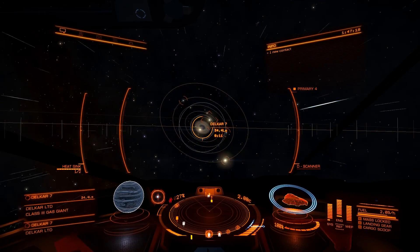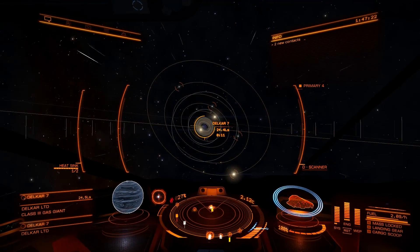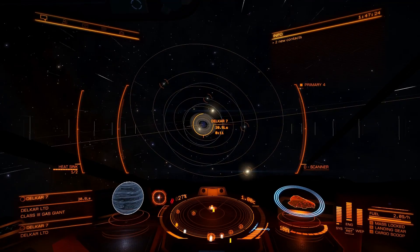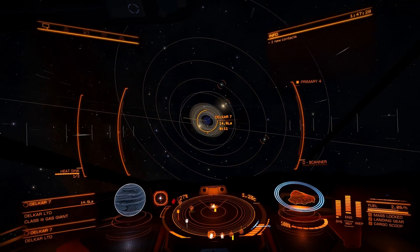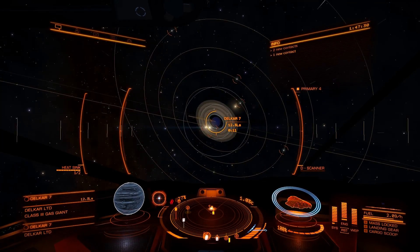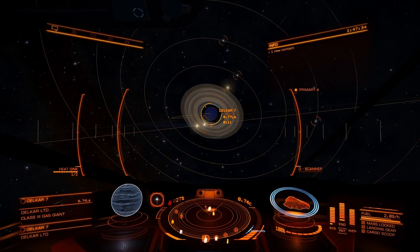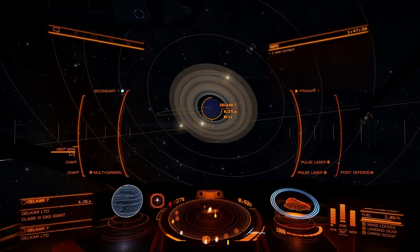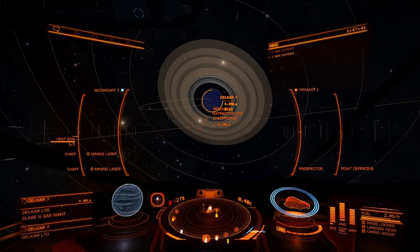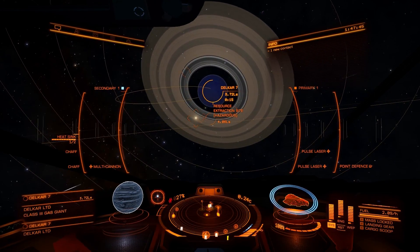Welcome back. We're almost at our destination — heading towards the ring to do some mining for Painite. If I'd known this earlier, I would have kept the Painite from the previous session. Let's get the ship organised first; we'll get it organised for war, just to be on the safe side.